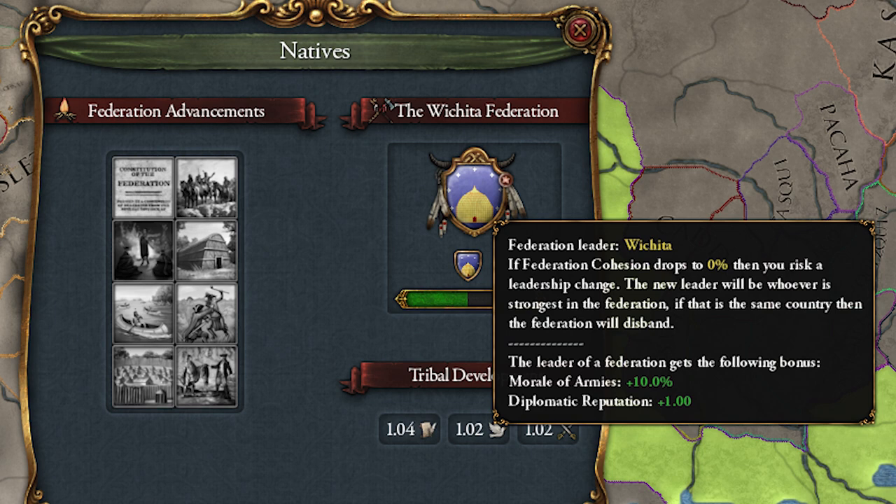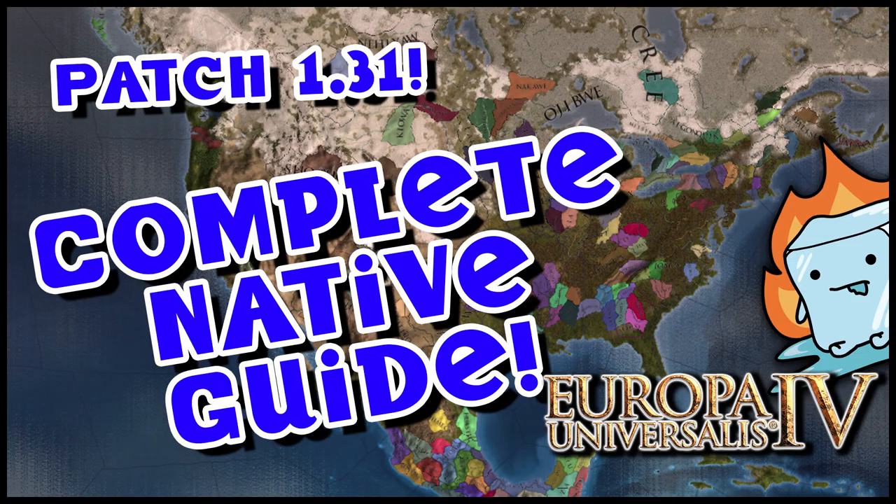We'll touch on federations more in another video after they've fixed it up a bit. I hope this video gave you guys a decent understanding of how natives work. If you want a more in-depth look at how to abuse these mechanics, consider watching my next video where we'll be playing as the Cherokee doing the No Trail of Tears achievement. That video will be linked at the top of the screen or at the end of the video. Thank you very much for watching and I'll see you next time.